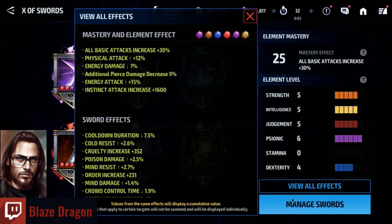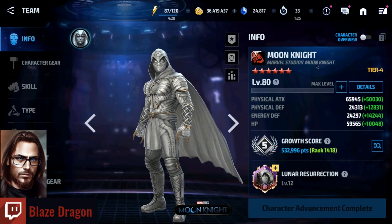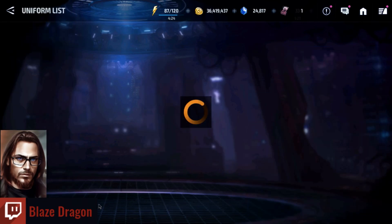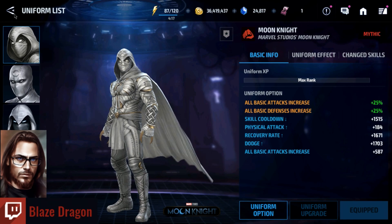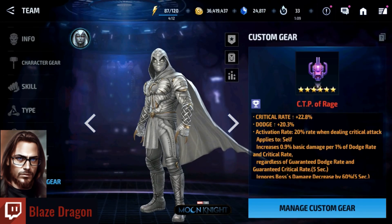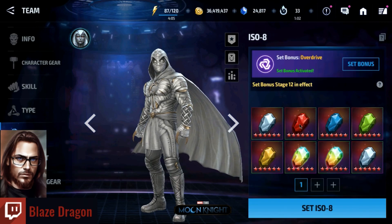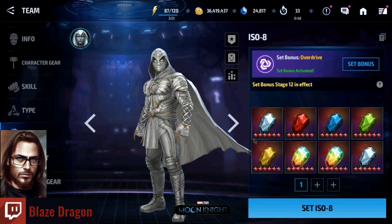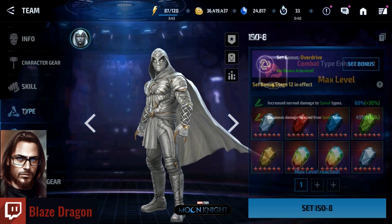Over here is the X-Swords. Let's go to Moon Knight. Moon Knight is going to need his Marvel Studios Moon Knight uniform — I do have it at Mythic. Custom gear is a Rage, rolled to 0.9, a normal Rage. I do have his Artifact, which does increase the damage he does. I have the ISO-8 set Overdrive — make sure there are six stars, all red. It doesn't matter which attack set you use — Overdrive, Hawkeyes, or Power of the Angry Hulk — just depends on where your stats are. As long as you get your stats to where you need them, there's not necessarily a better one.